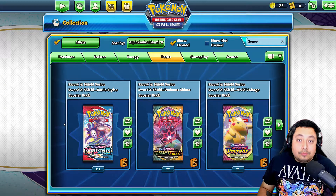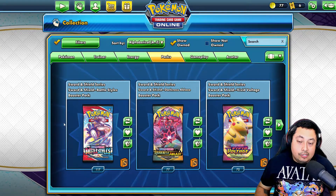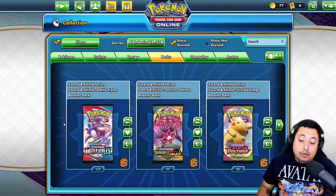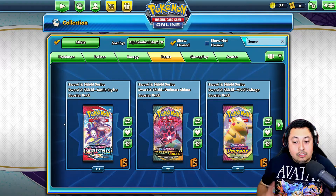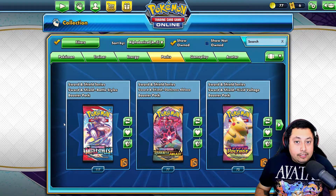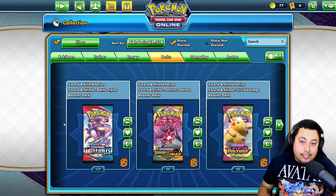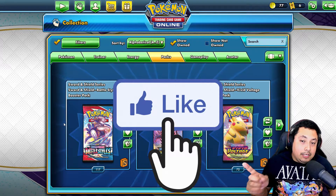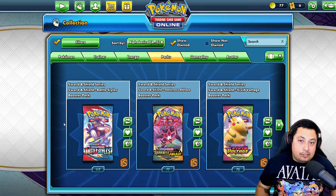What is up guys and welcome back to this channel. I hope everybody's having a great one. Today we have a special video — we're going to be opening up 72 Vivid Voltage packs to try to get that big Pikachu. Hope you're all excited and don't forget to subscribe to the channel if you guys are new around here. It really helps out the channel a lot. Slap that like button for the algorithm and let me know that you want me to open the Darkness Ablaze and Battle Styles packs.